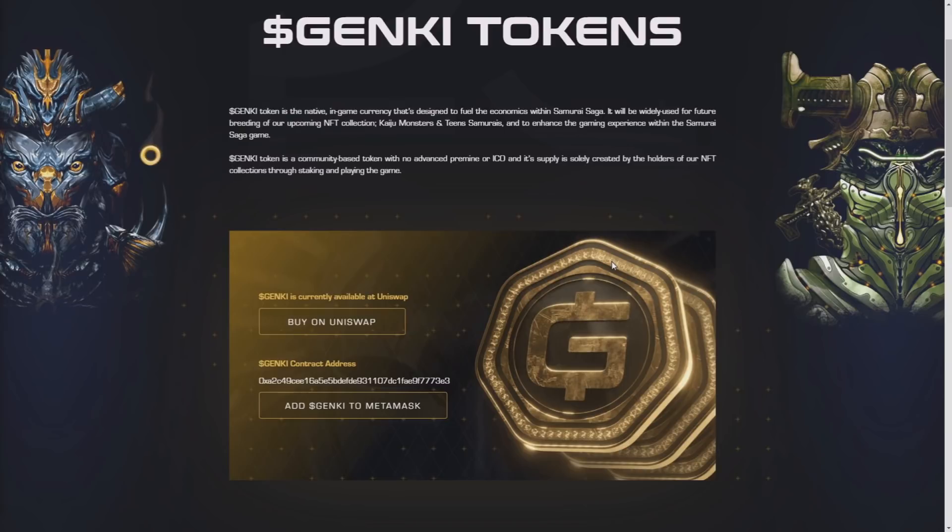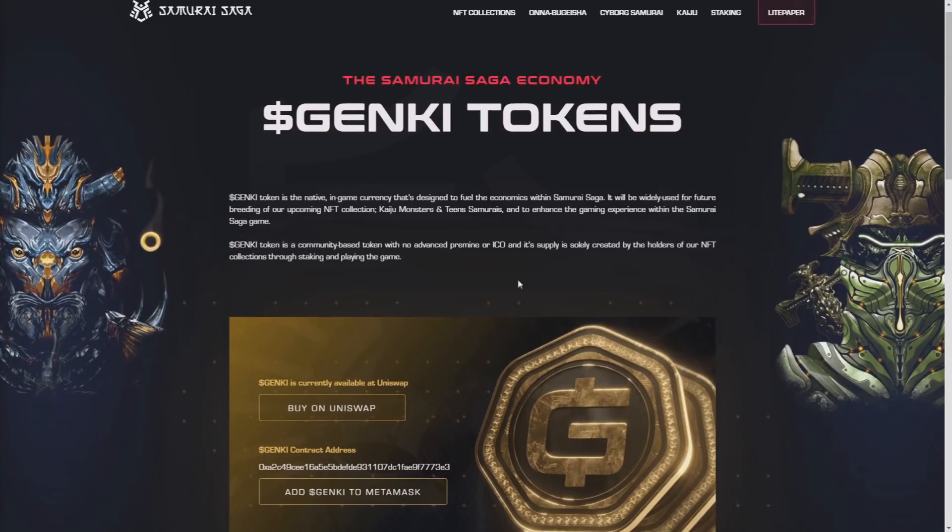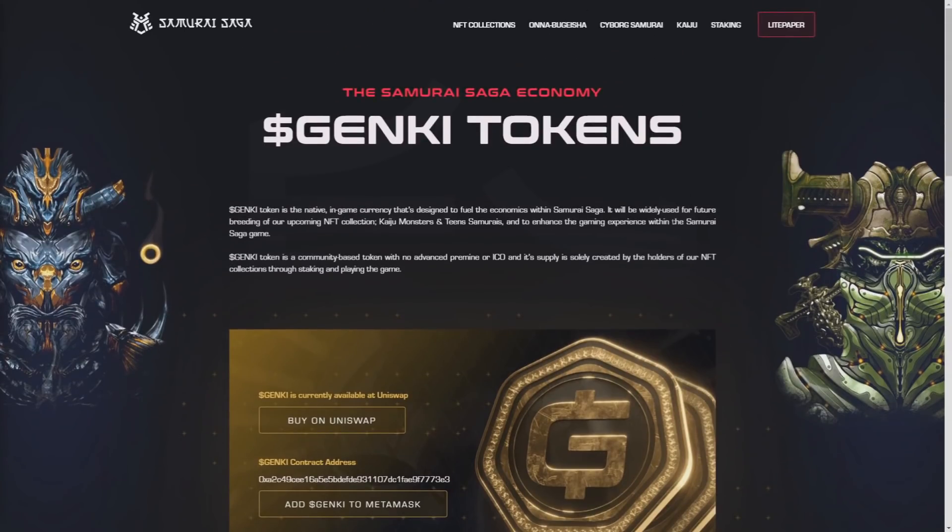You can buy the Genki token right now on Uniswap. The contract address is available so you can add it to your MetaMask wallet. It could be a really great investment alongside the NFTs, and I'm really hyped about those NFT collections.